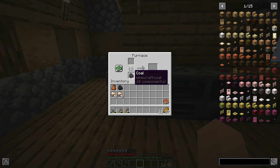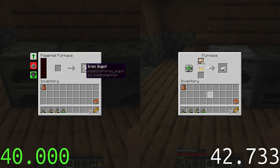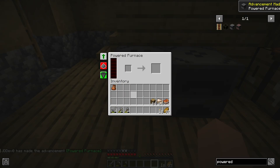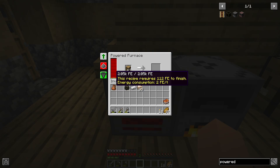In Energize Power there are often multiple ways of doing or crafting things, but better machines will produce more output and or use less resources. For example, the powered furnace is twice as fast as the normal furnace but smelts the same amount of items using the same amount of fuel. In Energize Power there are sometimes trade-offs: the powered furnace is faster than the normal furnace but does not give any XP. Some machines are automatic but use up some tools.